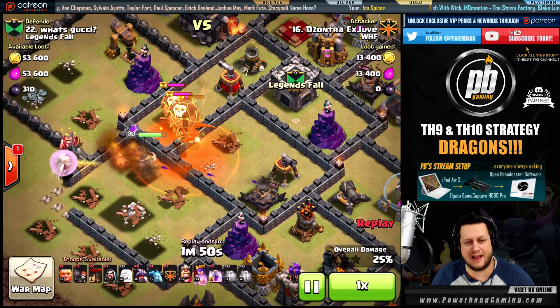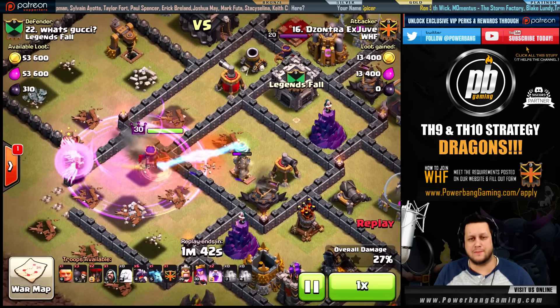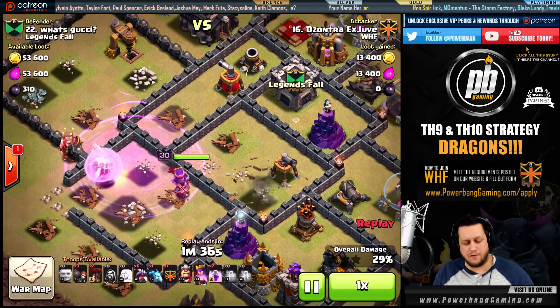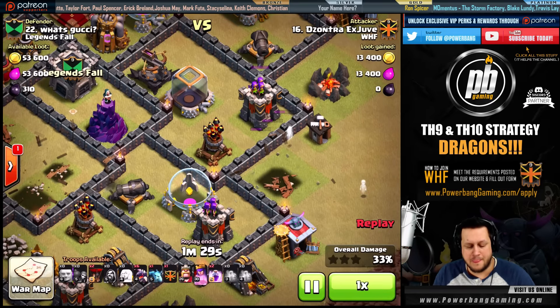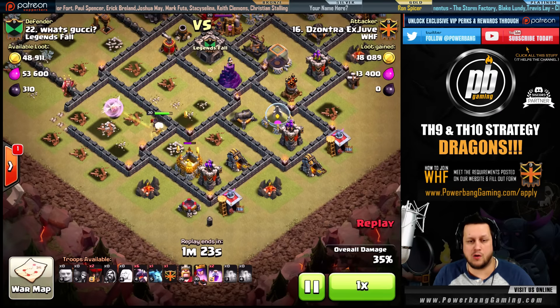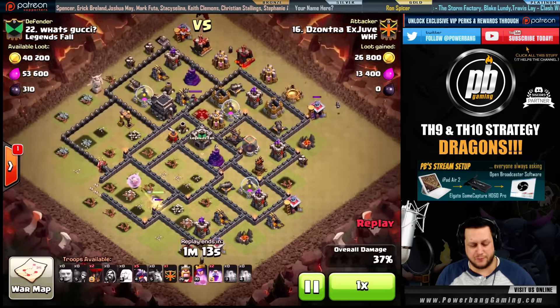The dragon from the clan castle is taken out first, and then another rage spell goes down — that's two rages spent on this queen so far. You might say that's an awful lot to invest, but if your queen does not get the objectives you set out for, that's just not going to be a good thing. On the right, he sends some wall breakers in but his tank doesn't last long enough — he does weaken the wall though, which attracts the king to that spot later. Anyway, three air defenses are now down.